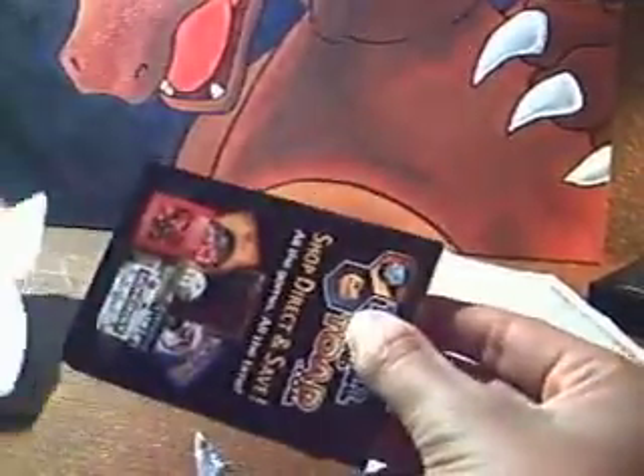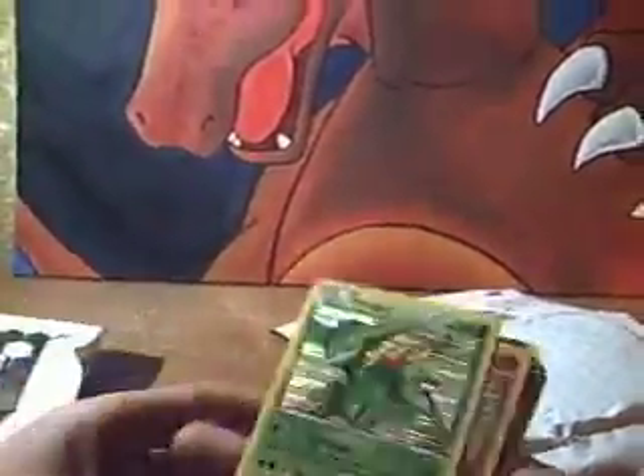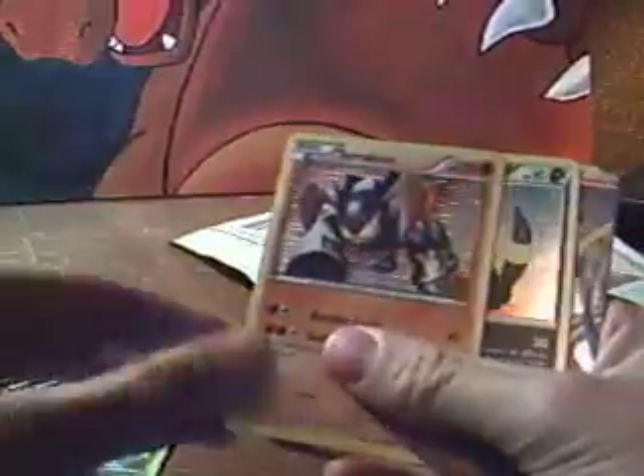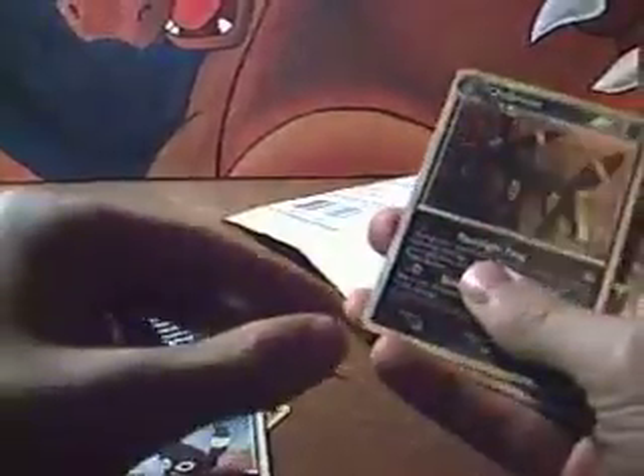Let's see what we got. Okay, oh sweet — we got a Virizion holo, a Tracheon holo, and an Umbreon holo, that's cool. What is that? Darkrai — top half of the holo, that's awesome. Legend. That's cool. Yeah, that's an Umbreon holo — it's kind of scratched, but that's okay.